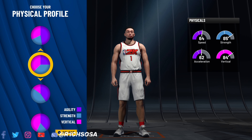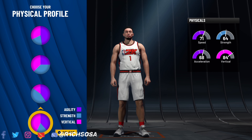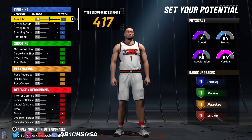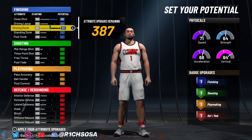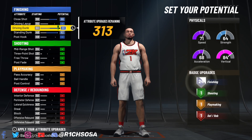Now let's get into the physical profile. A lot of people like to go with the pure speed one, which is the very first, but look at the huge boost we get for the fourth one — our vertical — without taking a big hit to speed and acceleration. I'm going to go ahead and pick this one. If you want to go with the first one, go ahead, but overall in my opinion this one is going to be much better.